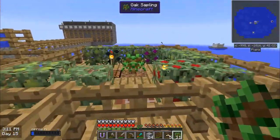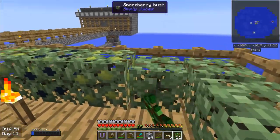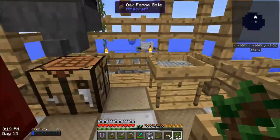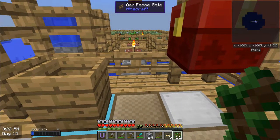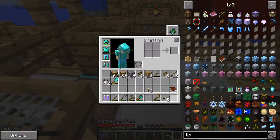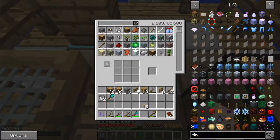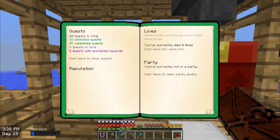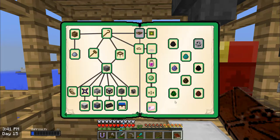Let me go quickly back to my base and then we can start working on the second part of this episode. I want to make sure I'm protected first. The next step is going to be getting into some power. Next episode I want to make some better carbon armor and weapons — carbon tools and weapons.